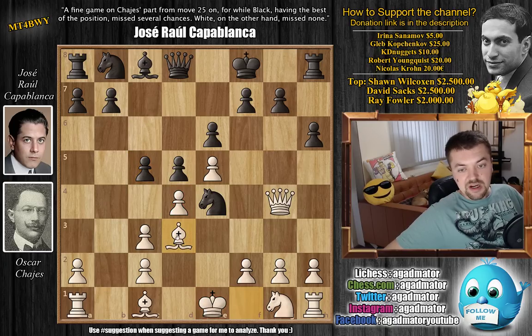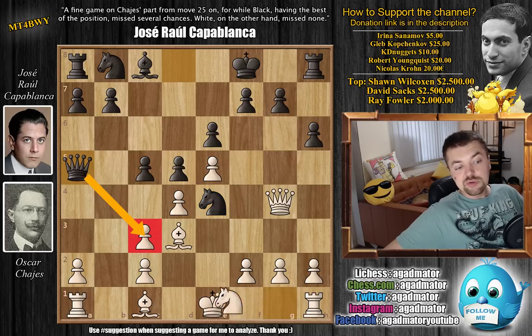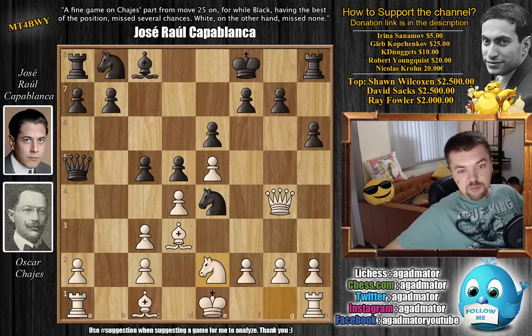Bishop to d3 by Hayes continues developing, and now queen to a5 — a very nice move, threatening c captures on b4 as the c-pawn is pinned. Also, black can just capture on c3. So knight to e2 — you have to defend this pawn. And here you have to decide again what you want to do.